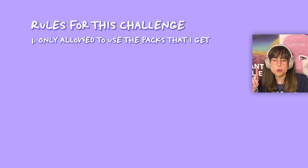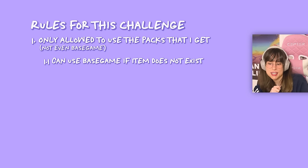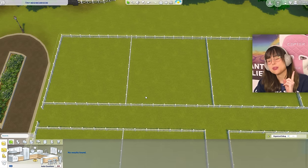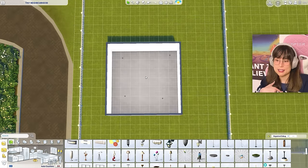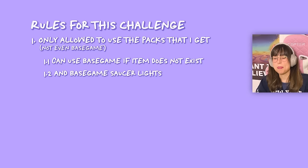I also came up with some ground rules. First, I'm only allowed to use the packs from the generator — not even base game — except when none of the packs have a particular item. For example, if I can't find a counter in any of the packs, then I can use base game. Also, I'm always allowed to use base game saucer lights, just so we can see, because some ceiling lights in the Sims are horrible.